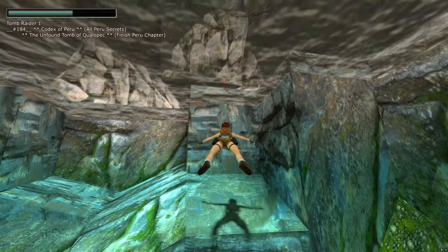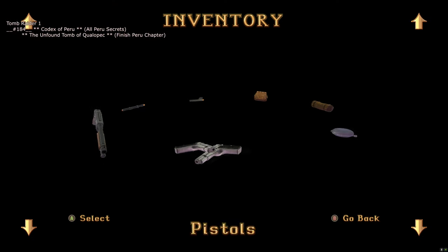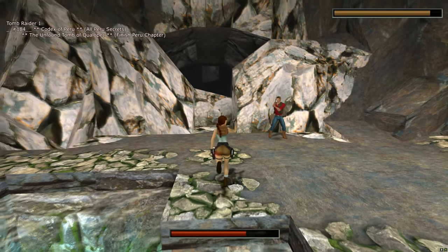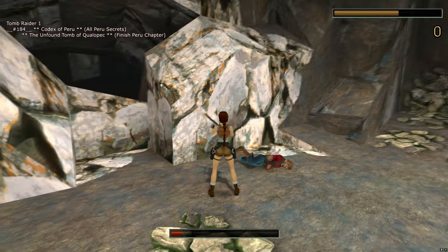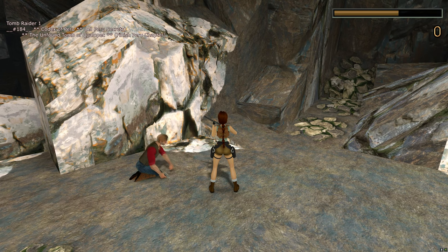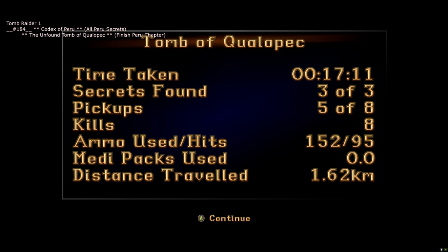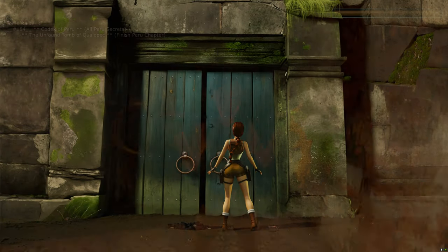You've got loads of med kits to deal with the enemy and other weapons. Hop out of the water, grab whatever gun you like, finish this guy off. He is now dead and you'll get the Unfound Tomb of Qualopec trophy for finishing the Peru chapter. It will load the next level but we'll go back to the main menu.